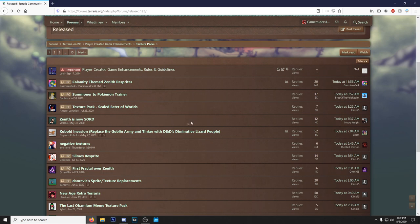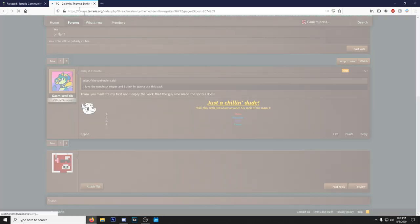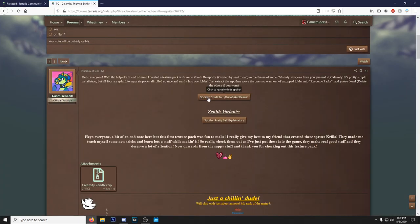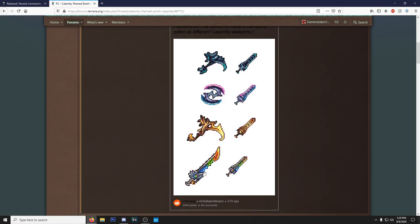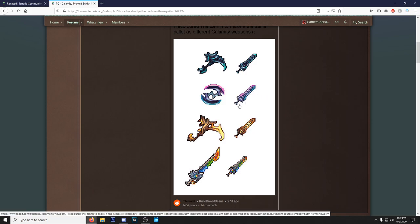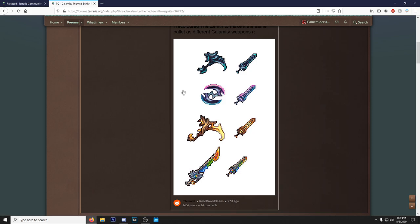Let's start with the Calamity-themed Zenith sprites. If you guys love Calamity, look at this — we've got Zenith sprites for different stronger Calamity weapons and they look very good. My favorite is probably the Flower of God themed one, it looks the coolest. If I loved Calamity that much I would download this, but I like how the Zenith looks now.